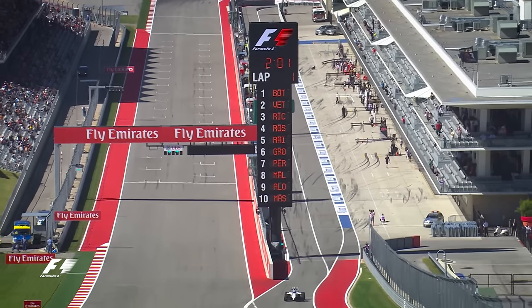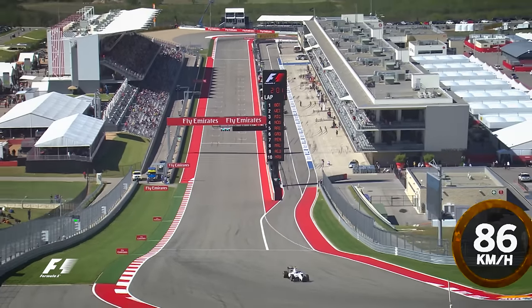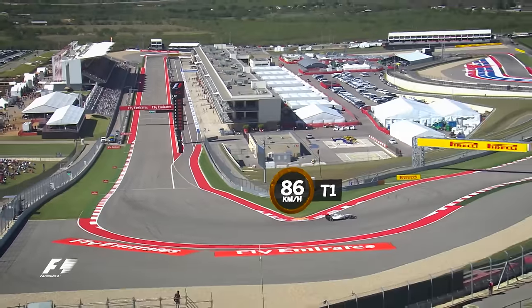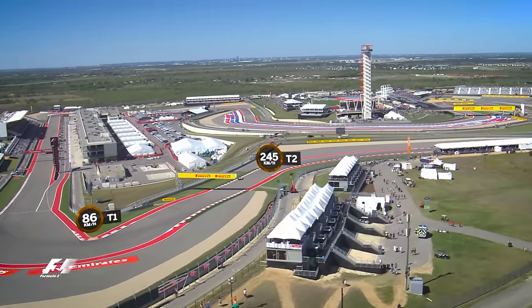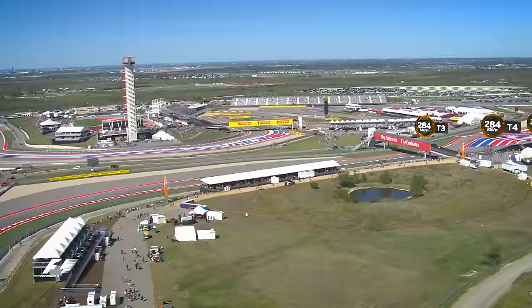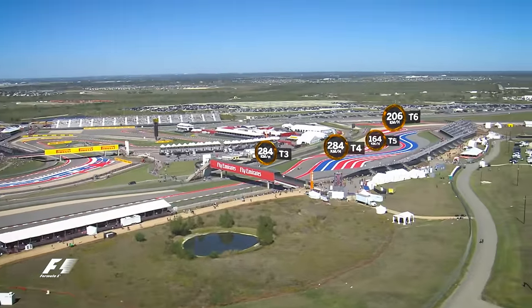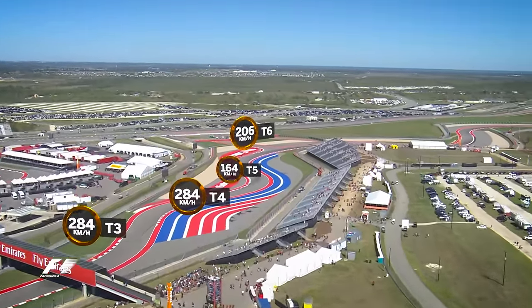We begin a lap of the Circuit of the Americas with a steep climb into the tight left-hander of Turn 1, where in 2014 the drivers were hitting the apex at 86kmh in second gear. Then it's back down the hill into the flat-out right of Turn 2, before a challenging high-speed section that goes left, right and left again through Turns 3, 4 and 5 and feeds into the longest 6th gear right of Turn 6.